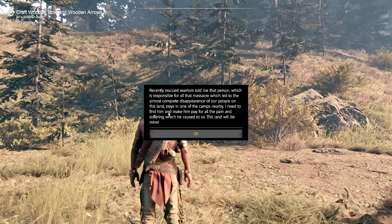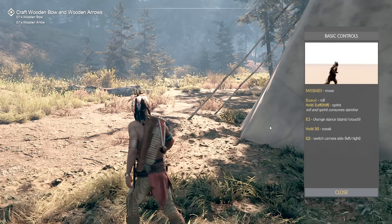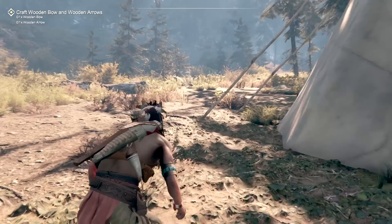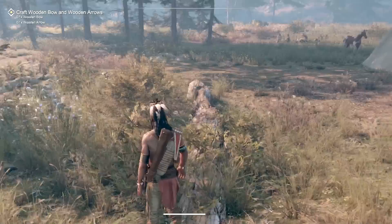A recently rescued warrior told me that the person responsible for all these massacres, which led to the almost complete disappearance of our people on this land, stays in one of the camps nearby. I need to find him to make him pay for all the pain and suffering he caused. This land will be mine! The top bar shows our status, compass and markers. WASD to move, space to roll, hold left shift to sprint, C to change stance and sneak, Q to switch camera.